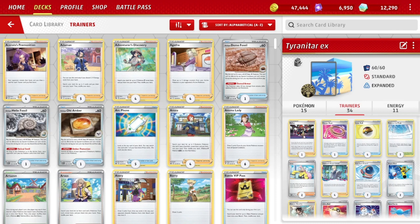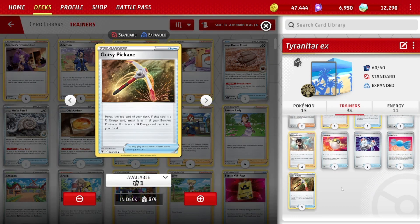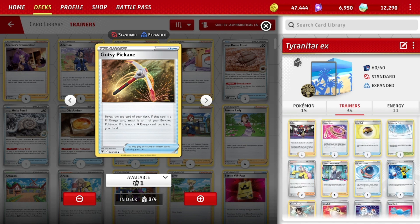Tweaking the trainers a little bit too — some of it was based on a viewer comment suggesting Gutsy Pickaxe, and I do think that's worth a try. Gutsy Pickaxe shortens the deck — it still isn't a huge engine, but getting through the deck to the supporters you want is important. You reveal the top card of your deck; if it's a fighting energy, attach it to one of your bench Pokemon — energy acceleration for a 2-energy attacker. If it's not an energy, it goes into your hand, so it mostly just replaces itself and makes your deck a little bit smaller.